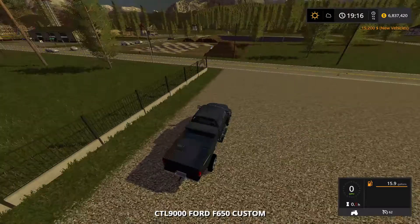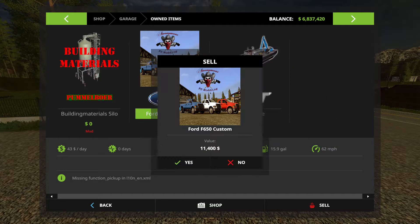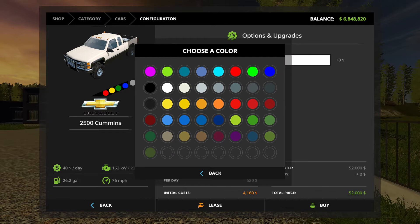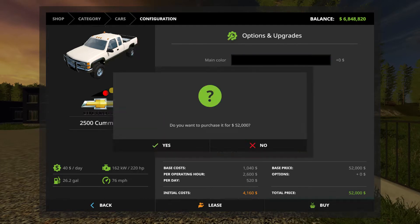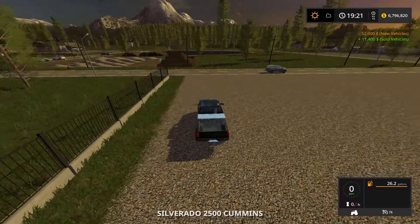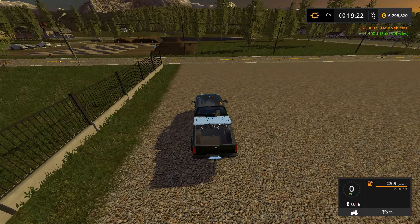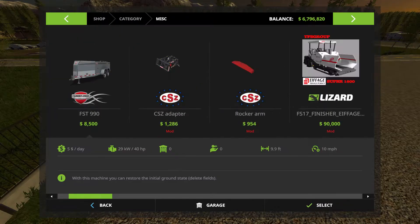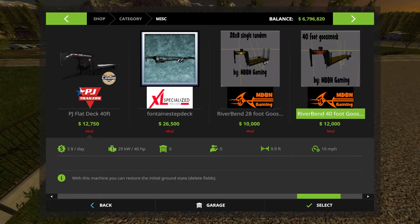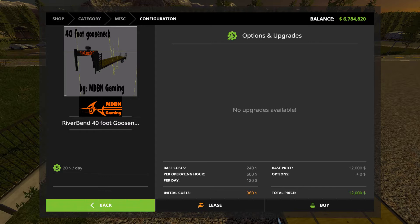That's way too far out. I don't think we're gonna go with that one. I think we're gonna go with the simple Chevy trucks — I think we should go with black. Yeah, I think we'll stick with that. It does have a giant smokestack for some reason. I think we'll come in here and buy the simple 40-foot gooseneck from Riverbend Trailers.